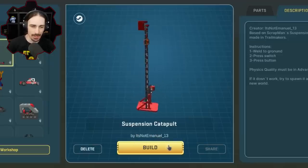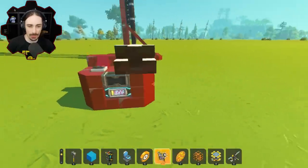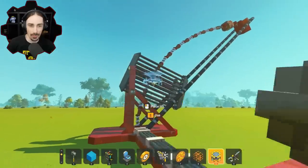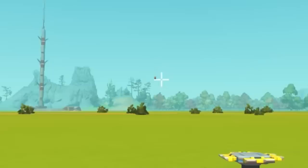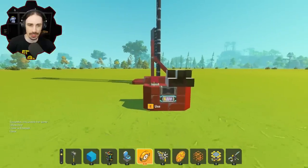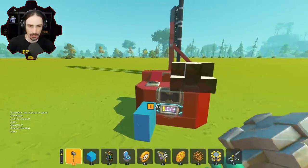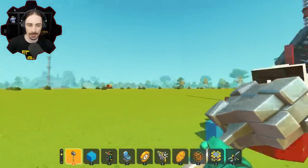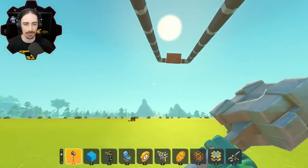Let's move on to the Suspension Catapult by It's Not Emmanuel 13. There's an explosion on it too. We have to weld this thing to the ground first, then press the switch — this is terrifying, look at all those pistons! Then the button opens up after you press the switch. Three, two, one — oh my goodness, it actually works! That's epic. If I don't have this thing welded to the ground it's gonna take off. We press the switch, it applies the tension, then we press the button and it releases all the tension and sends that explosive flying — it's surprisingly consistent. I'm so happy this creation made it from Trail Makers into Scrap Mechanic and it actually works.